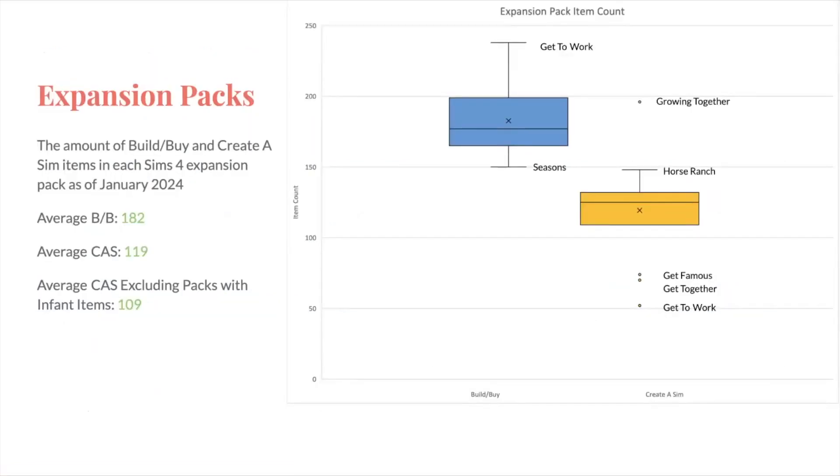Let's look at the item count for expansion packs. I've separated this into build-buy items and create-a-sim items. The average number of build-buy items for an expansion pack is 182, and the average for CAS is 119. With the exception of Growing Together, build-buy is entirely above the CAS items — and Horse Ranch, there's a difference of like one between Horse Ranch and Seasons. With the three most recent expansion packs having items for infants, if we exclude those three packs, the average CAS is 109. That average is definitely brought up to 119 by Growing Together because they have so many things for infants.